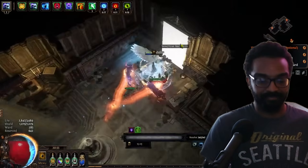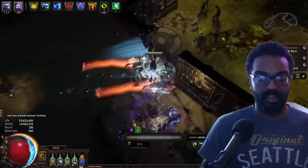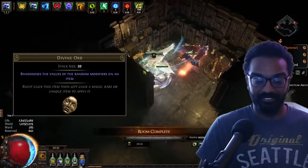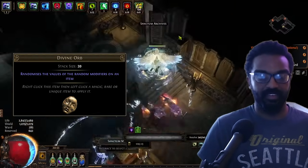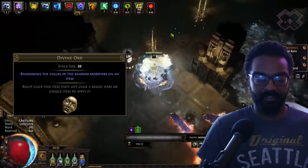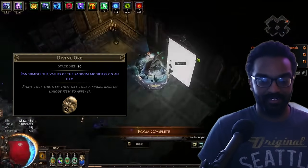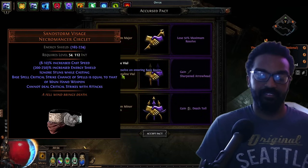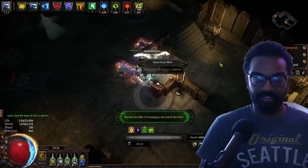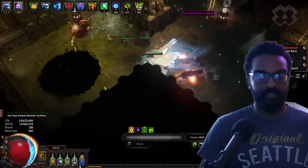Before we dive in, let's talk about what you actually get from sanctum. The main export is divines — sanctum runners produce more divines than most content combined. There are also specialty uniques like Sandstorm Visage, the cornerstone helmet for hexblast miners, as well as Eternal Damnation and Original Sin, which also comes from here.